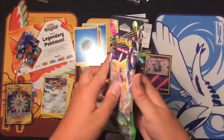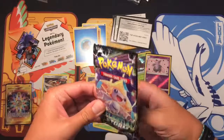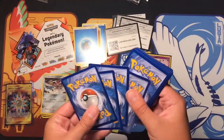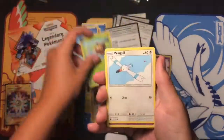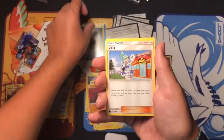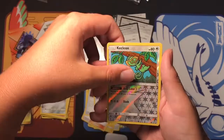One more Celestial Storm pack — who's it gonna be, another Jirachi? Here we go: Seedot, Wingull, Spoink, Chinchou, Onix, Steel Energy, Alicia, Beast Ball, a Switch. Reverse is Cake Alone and a Red Card or Steel.